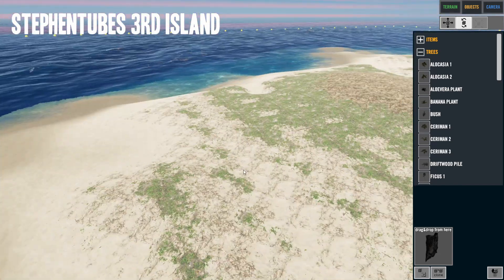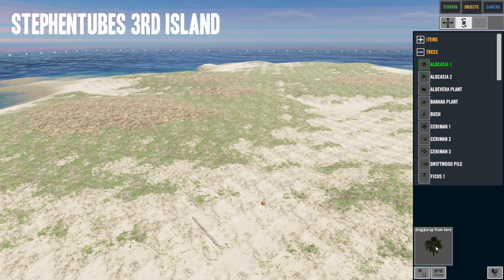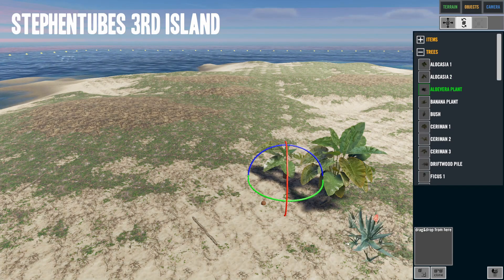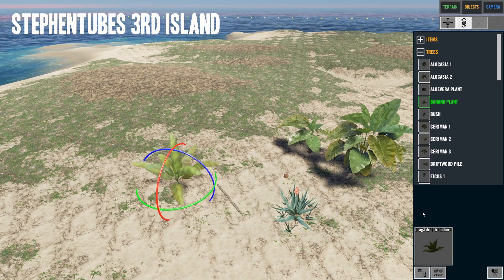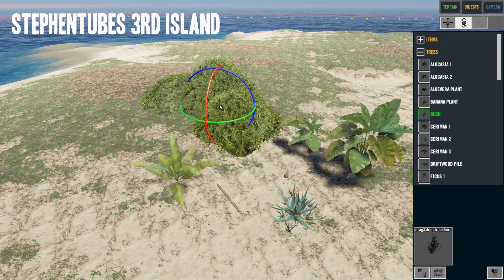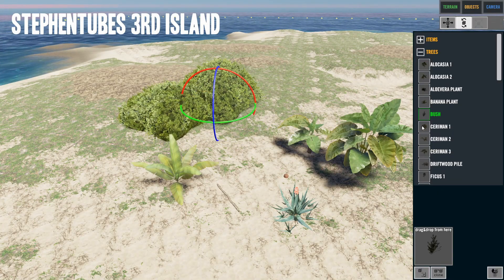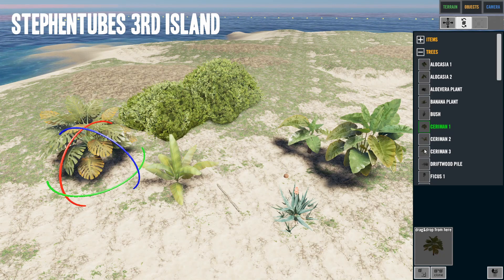We can add this plant — oh, that's a kind of big plant. Got another one — put them over there if you want. That's aloe vera. There's a banana plant — throw one there. And there's a big bush. I can change the rope angle — let's go like that.